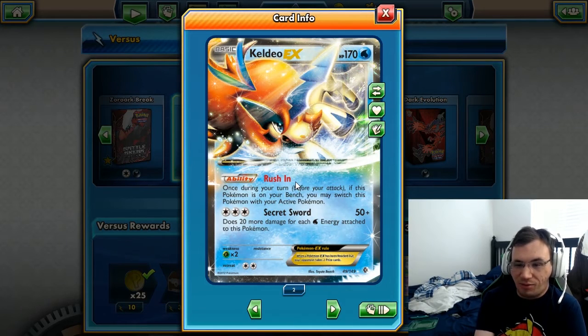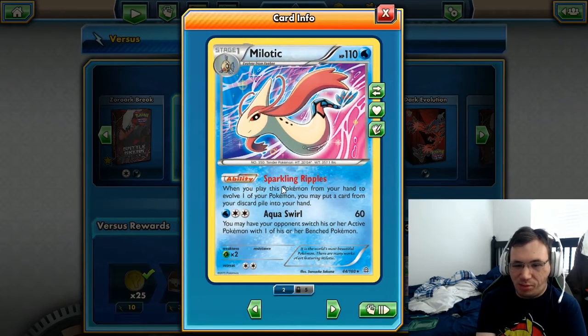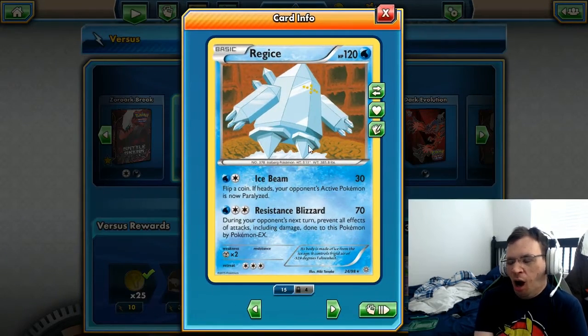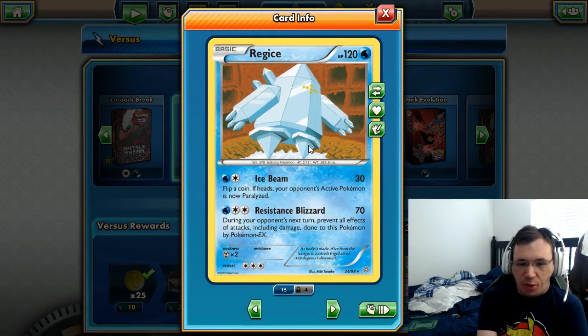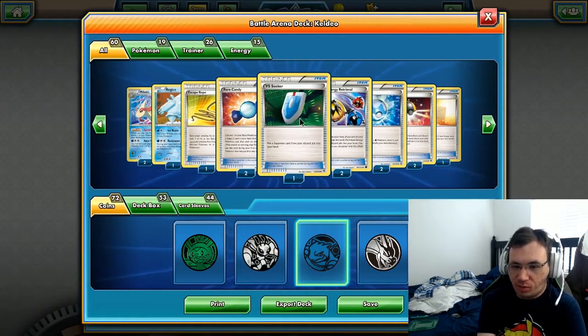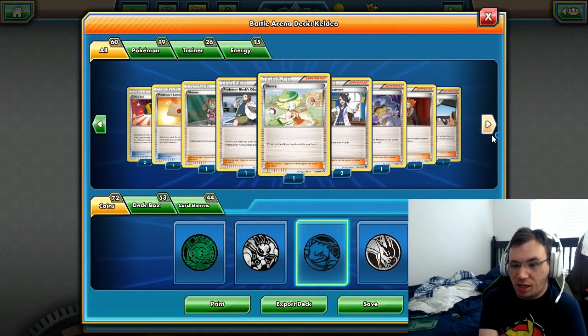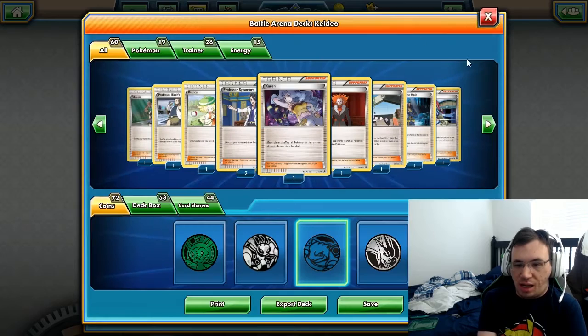Keldeo EX is useful for two reasons: one, its Rush In ability allows us to play it into the active without having to retreat our active Pokemon, and then Secret Sword does 50 plus 20 more for each water energy attached. Milotic lets you put a card from your discard pile into your hand when you play it to evolve. Regice's Resistance Blizzard does 70 and prevents all effects of attacks including damage done by EXes. We also have Rare Candy to get Blastoise out quicker and VS Seeker.